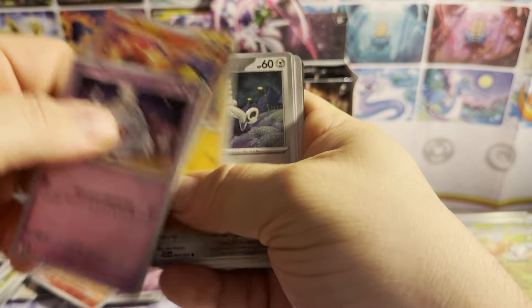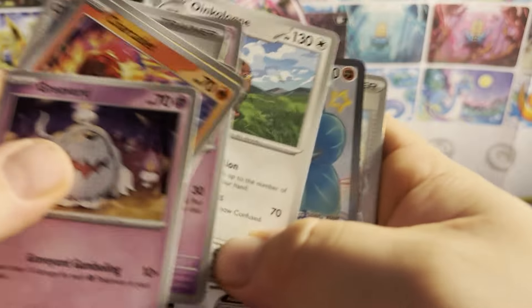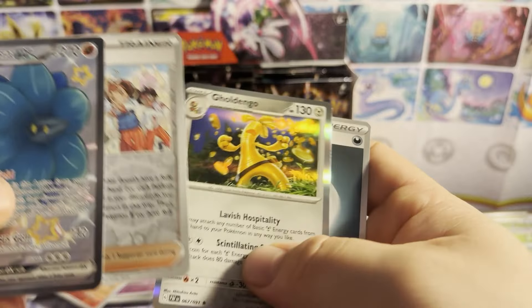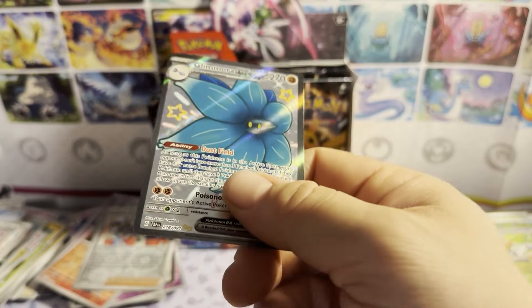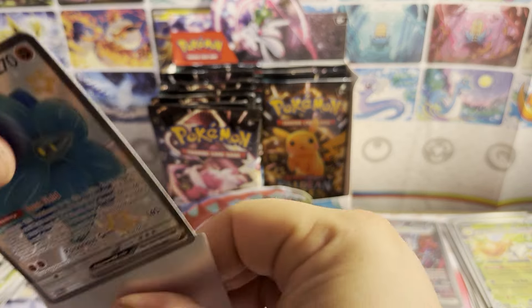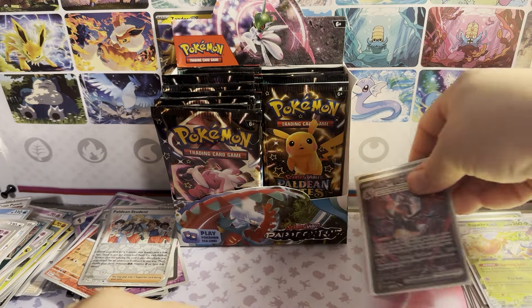Pack twelve: Greavard, Charcadet, Clodsire, Varoom, Clive, Swoobat, Wugtrio — Glimora ex full art! Paldean student reverse holo and Gholdengo. So we are still pulling hits from the right side — some solid hits. This one's not as good as the Charizard but it definitely deserves its own pile, so I'll add it to the Charizard pile.